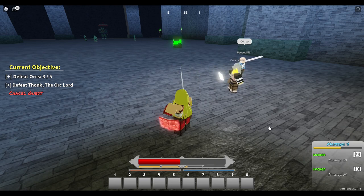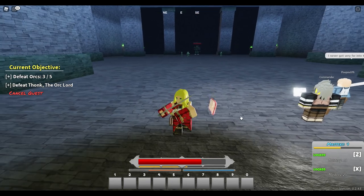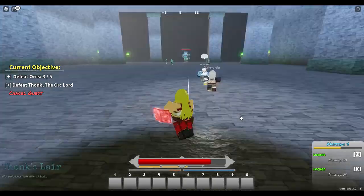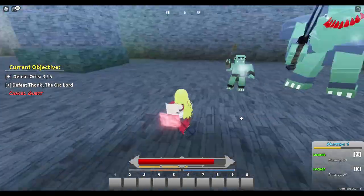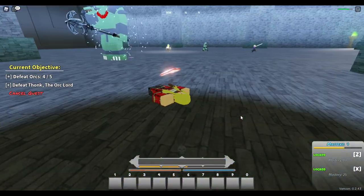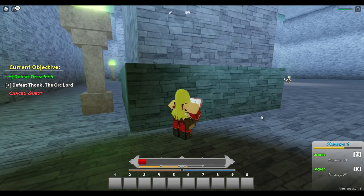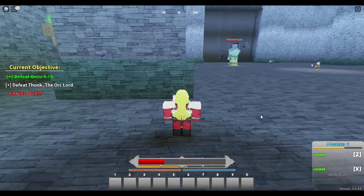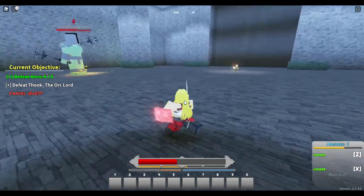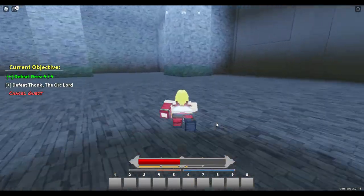There is also new magic. The new magics to get include sound magic, gravity magic, a reworked time magic - which is a very good one - anti-magic, and healing magic. For all the other original magics, check my other videos on the original Era of Althea, which showcase all the heavenly bodies and other magic types. It's pretty much the same as before with some new additions.